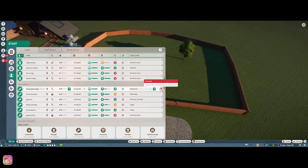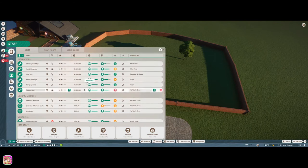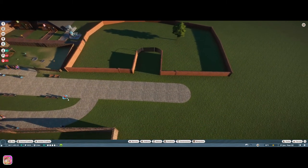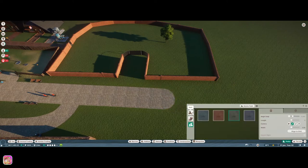Everybody seems happy, which is good. Some vendors are idle — okay, that's fine. Let's go ahead and get another couple of mechanics because it's looking like we need them. I may also have to do some things with the work zones, but let's see if we can get a path in here.